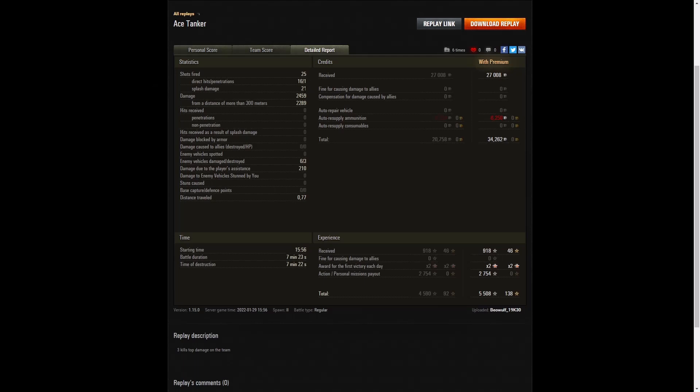21 splash on the enemy as well. 2,459 hit points of damage, of which 2,289 were at more than 300 metres — so he did get rather close to the enemy because at least some of that damage was done under 300 metres. 6 enemy vehicles were damaged, 3 were killed. 210 hit points of damage assist — that was the shot where he tracked the Hellcat and a teammate put a round in and took him out. 27,008 credits from the game after ammunition resupply — and this is really cheap ammo, so he ends up with 34,262 credits profit.